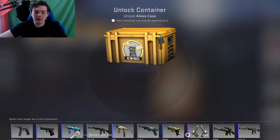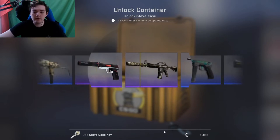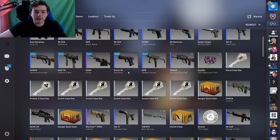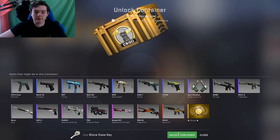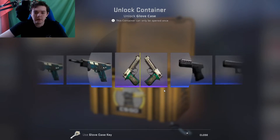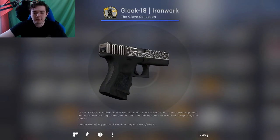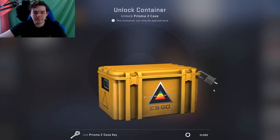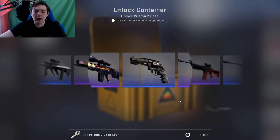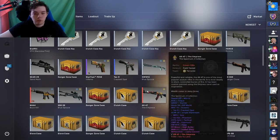The red again — it's teasing me, just doesn't want to give it to me. Last Glove case, just give me the red. Not even the USP-S — that's very unlucky. I saw the red, I saw the pink and the purple — literally everything is going by. I'm not happy.